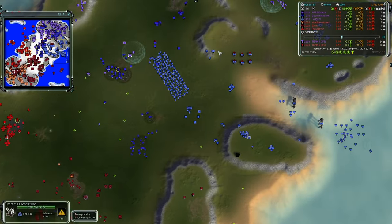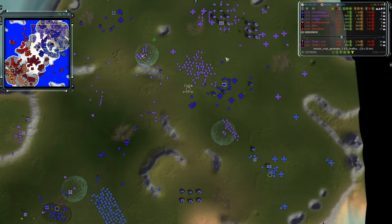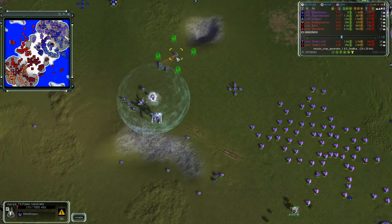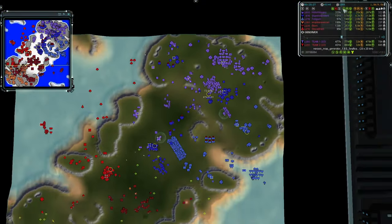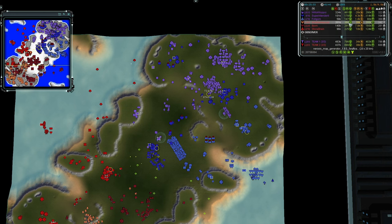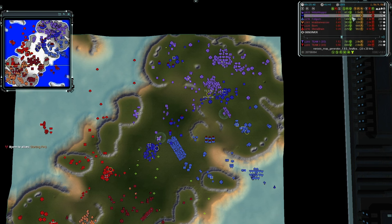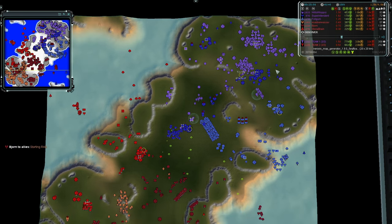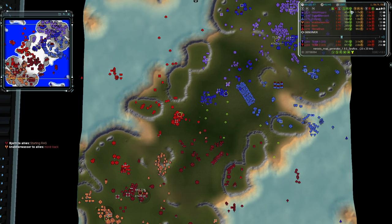It looks like they took out the T3 headquarters but not much else. Willow Wisp is building an experimental — it's a Chicken. There's another one building in the back as well — that's the first experimental of the game. He's also going for mass fab farms. His eco is at 450, the highest in the game by almost 100, dwarfing his teammates — almost three times Fulgum's eco and about two and a half times Superintendent's.